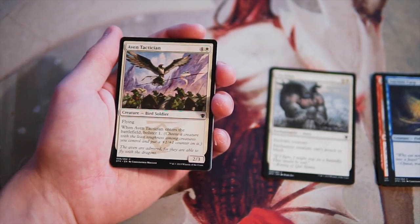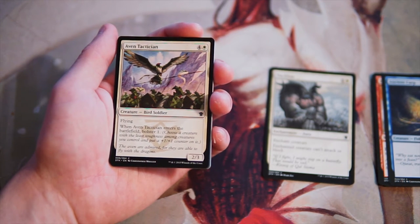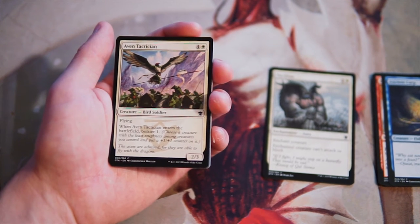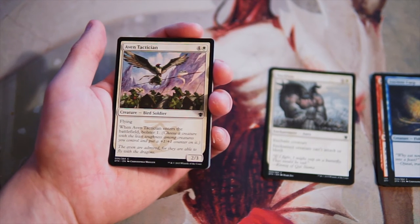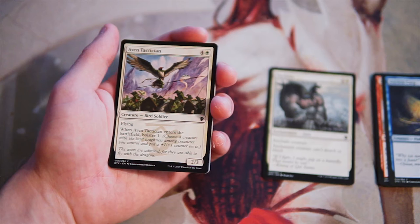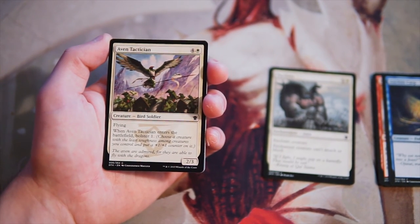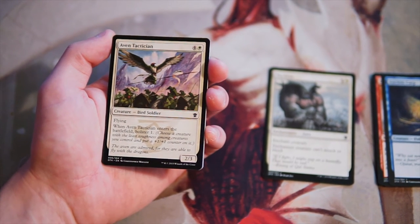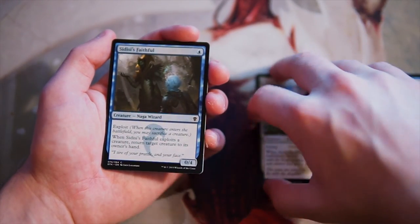Avon Tactician is a 2/3 for four and a white with flying. When it enters the battlefield, you bolster one — choose a creature with the least toughness among creatures you control and put a plus one, plus one counter on it. That could be this card or any other creature you have on the field. This is fine — I think it's pretty good in the bolster deck and it's evasive. It's a little expensive; if it was three and a white I'd feel much better about it, but I do think that might be too powerful for a common. Very, very good though — I do like it.